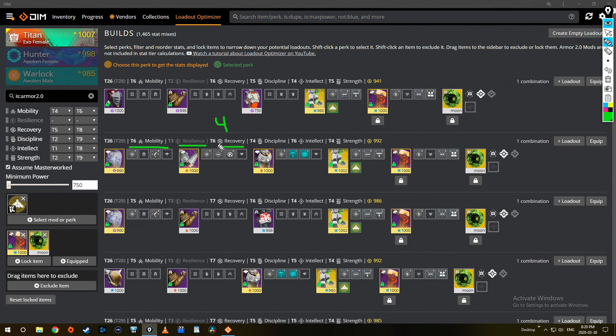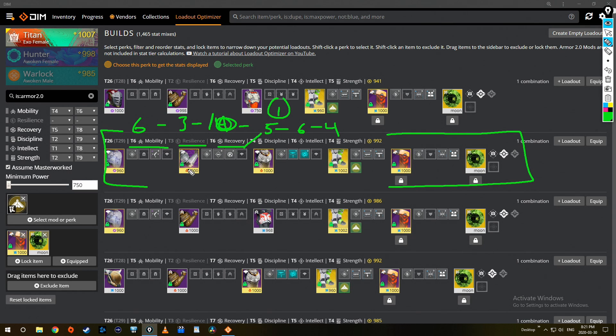Let's look at this build: six mobility, three resilience, six recovery. I know I'm going to use four mods to get recovery to T10, leaving me one extra mod to put anywhere — I'll put it on discipline. So this build actually looks like five discipline, six intellect, and four strength. Am I happy with six-three-ten-five-six-four? Maybe, but maybe I can go even lower on resilience, higher on discipline, or adjust strength and intellect.